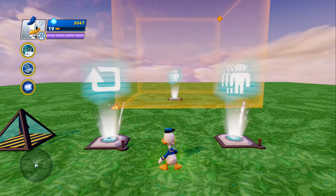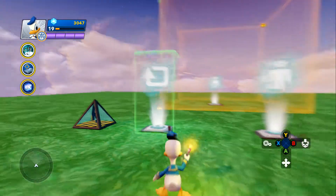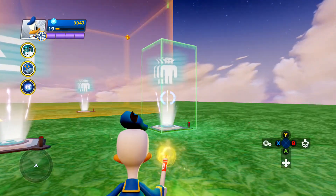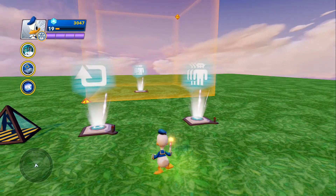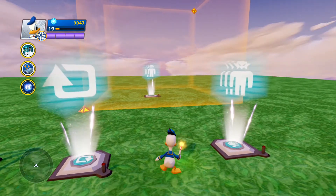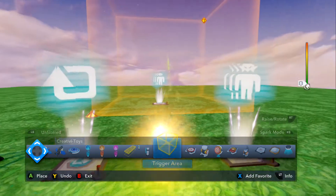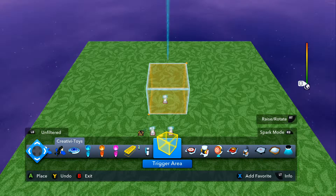You just need a kill switch, a repeater, an enemy wave generator — which you do have to buy, you have to get it down the list in the Toy Box toy store — and then you need to get yourself a trigger area. All these are in your creative toys.